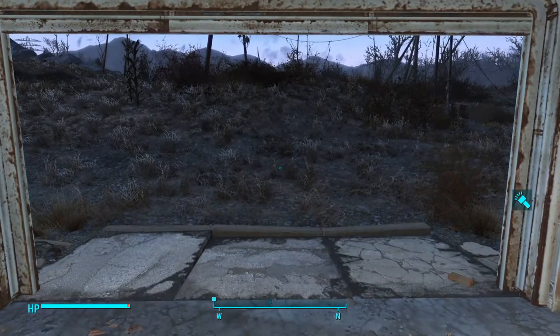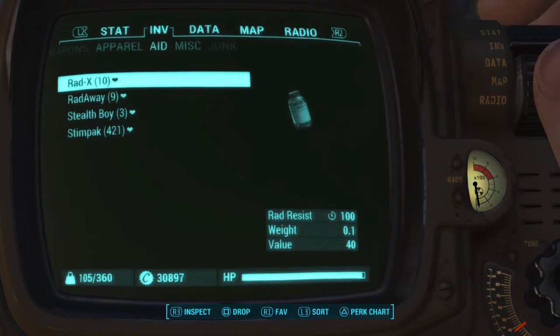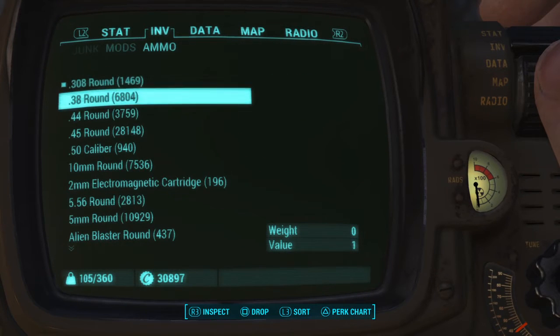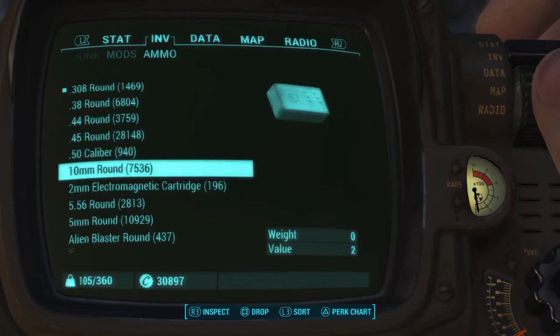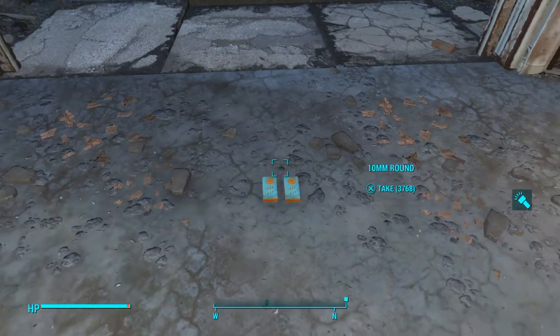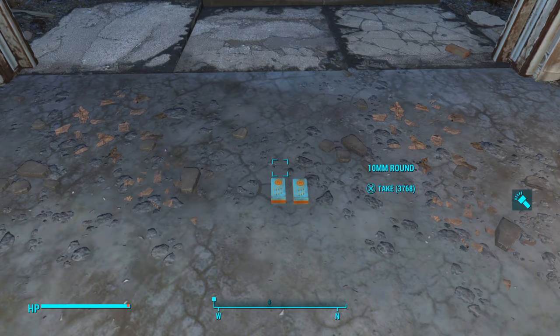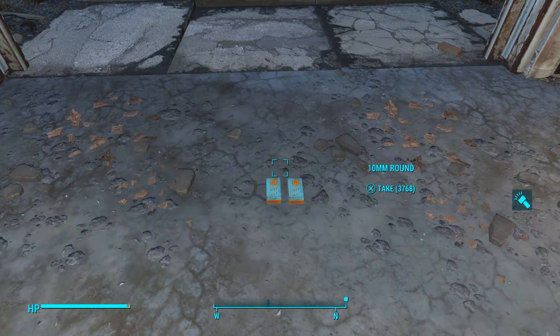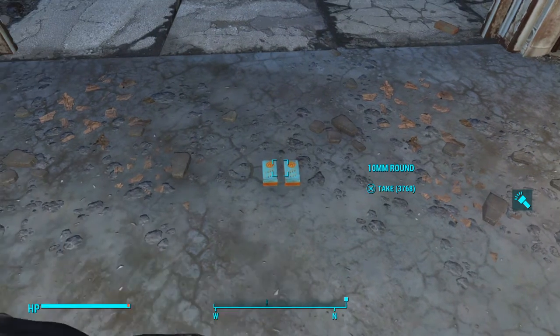The game differentiates different sources of ammunition — this is also true of any types that you buy from vendors. So the first time you do this you're not going to be able to duplicate the entire amount again. But you'll see here now I have 7,536 ammo. When we go to drop this on the ground, look at that — two boxes of equivalent amounts. If I had bought 10mm ammo from say three different vendors, I would have between three and four different stacks of ammunition, because the game differentiates these things.